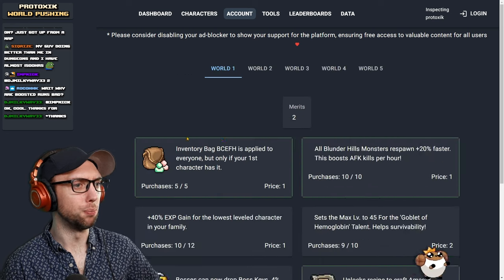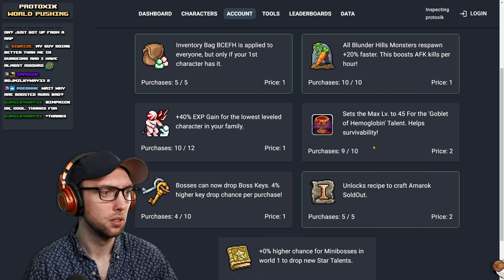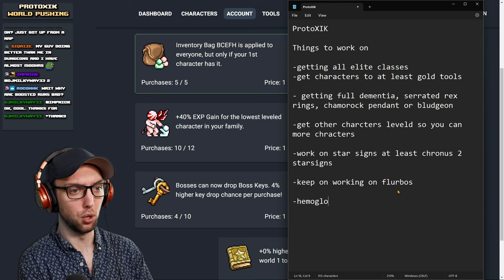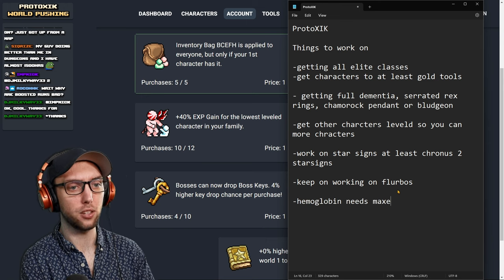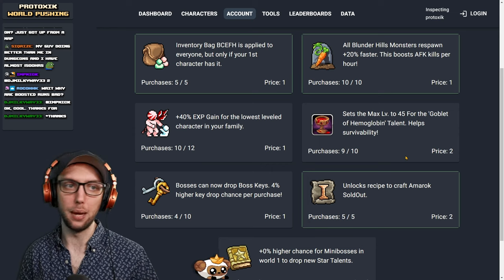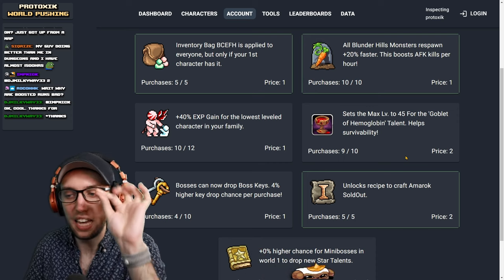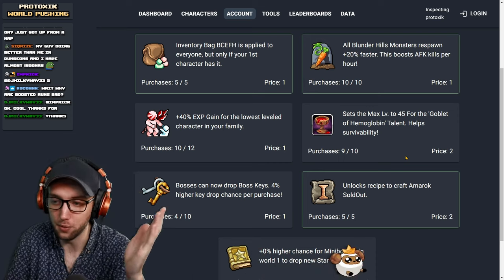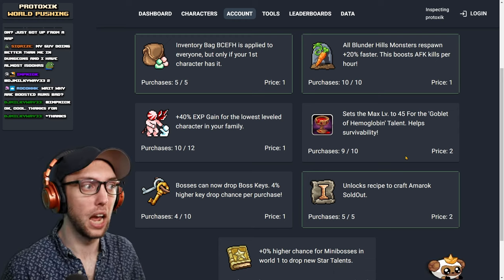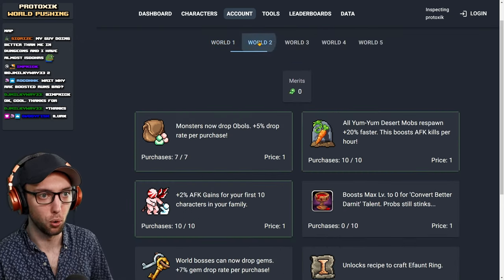Let's take a look at your merits. Get Hemoglobin maxed — this is your biggest thing. Hemoglobin needs to be maxed because the majority of survivability in this game is probably going to be coming from Hemoglobin. It's lifesteal: every kill gives you percent health back for every character, which is super OP. It also increases your survivability, so it's even more important.